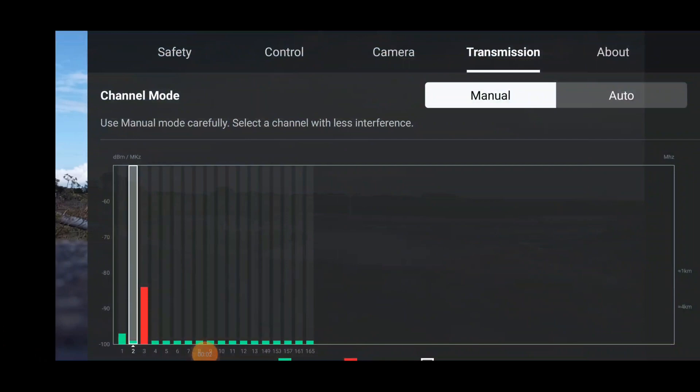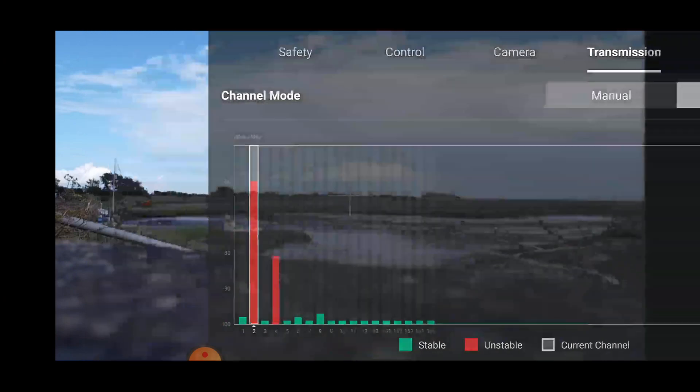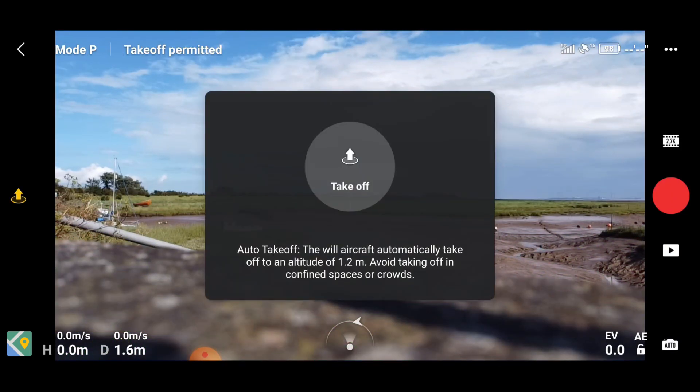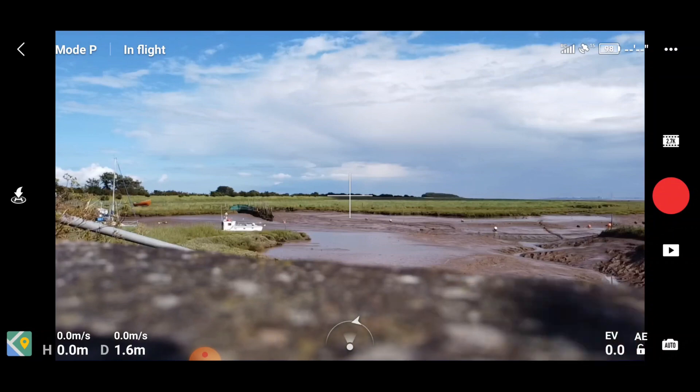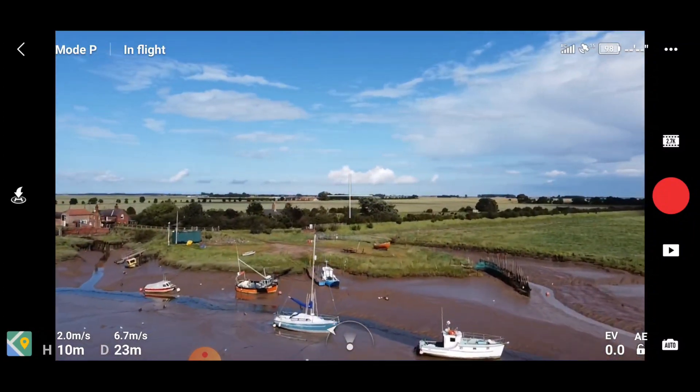So for this one, we were on channel two — I'm going to flip that to auto and reset the Wi-Fi. We should get a disconnection and then reconnection again. Any second now, and then I'm going to recreate the flight I've just done, just to see if there's a difference between auto transmission and manual transmission. Take off — the home point has been updated, please check it on the map.